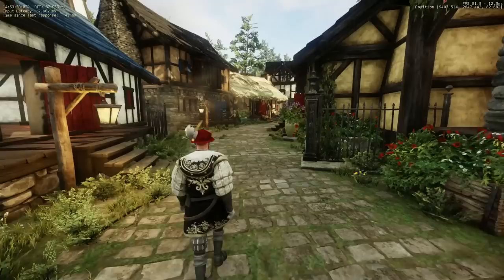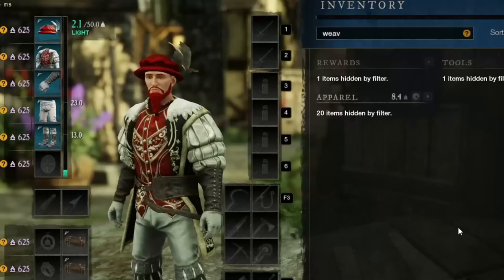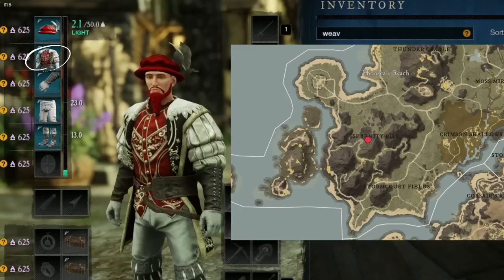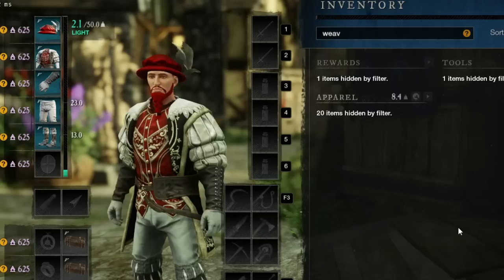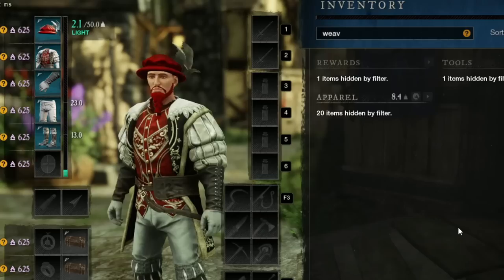Next up, the Weaver set. For the helm you will want to farm Farley, found in the Skysong Crypt in Ebonscale Reach. For the chest you will want to farm Gnasher, found in the Serenity Monastery in Ebonscale Reach. For the gloves you will farm Penny, found in the Stormcourt Shipment in Ebonscale Reach. For the pants, Duushen the Unstoppable, found in the Shattered Mountain in the Spaleo Cavern. For the shoes, Air Lander — you can find this mob in the North Palace Shrine in Ebonscale Reach.